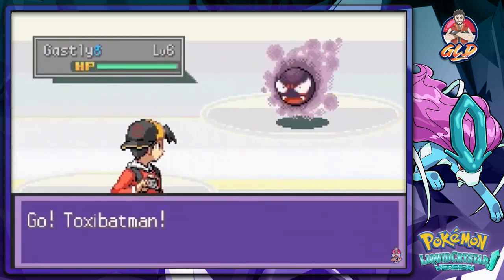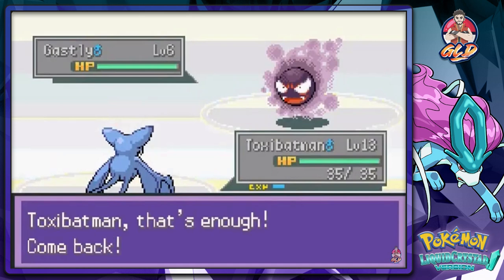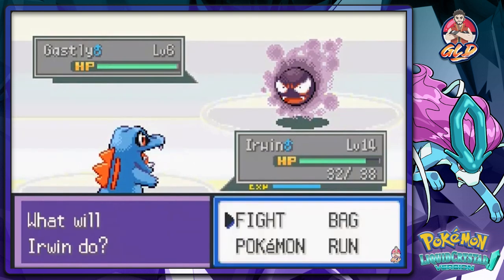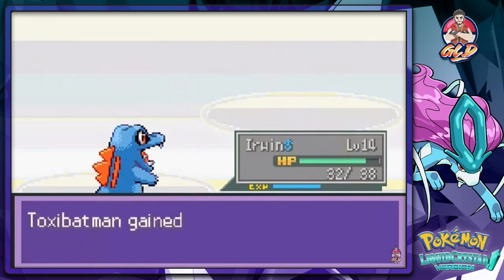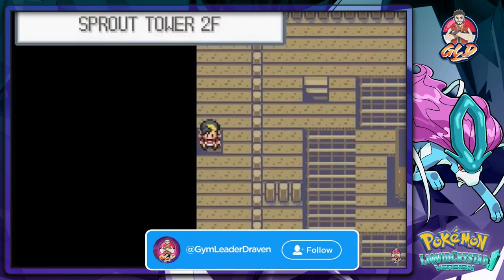We're getting attacked again — another Gastly. Completely forgot to heal my Pokemon. This is all new to me. Let's see what Water Gun can do. Don't care — let's just continue on with our adventure.